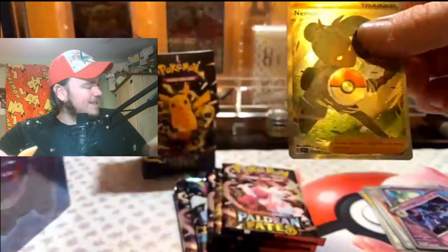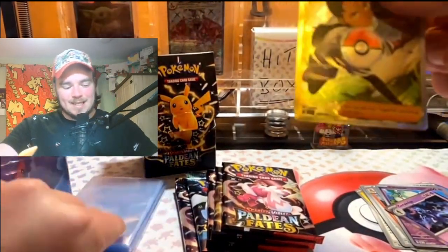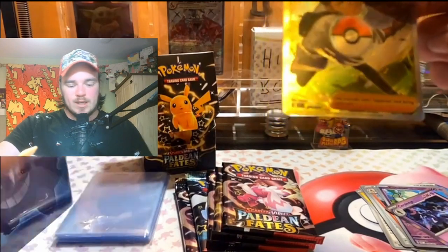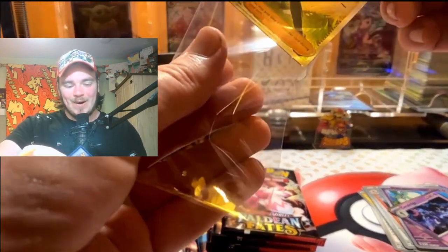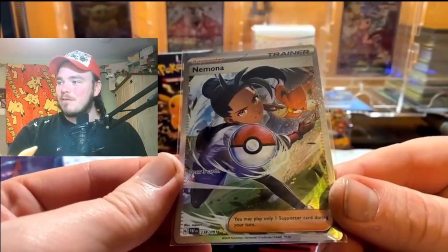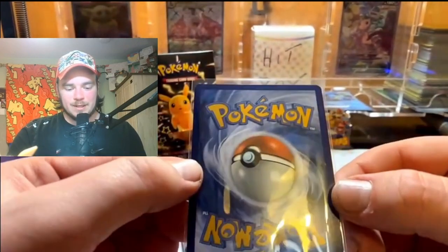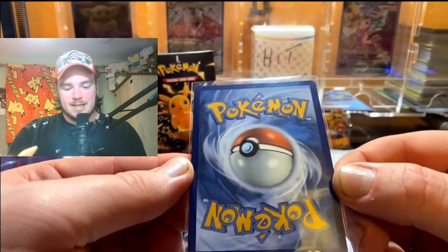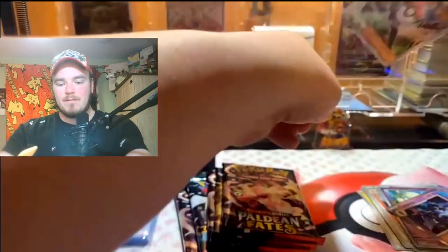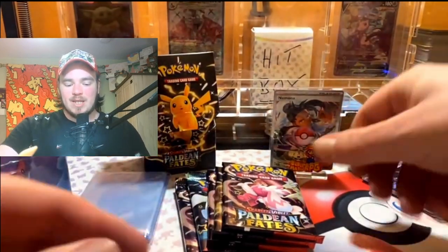That Namona SIR has been pulled with the first pack magic, and the centering is beautiful on the front. It's slightly off on the back but we will take that for first pack magic.